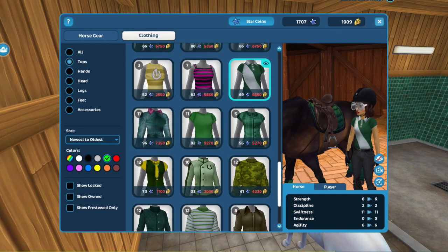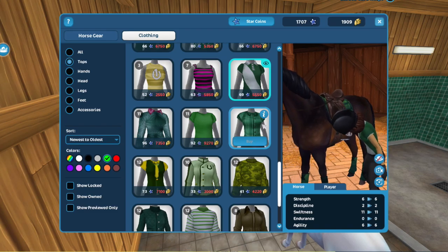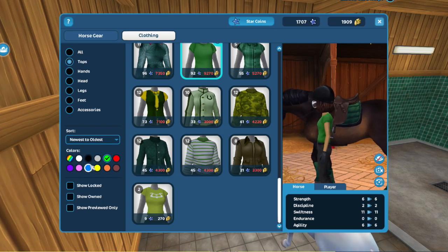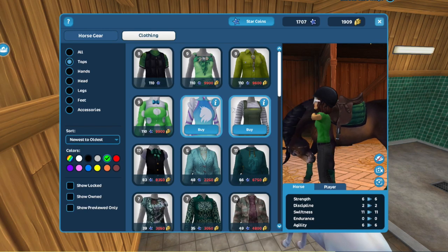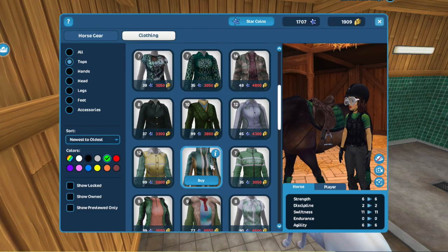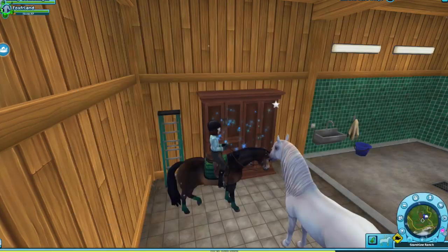Which one should we get? This one's cheaper — that one's like 110 Star Coins and this one's only 69. I think I should get the polo cause I could use it for other stuff too. I thought you could do green and brown — and there is brown on this too. I think we should just get the green polo: it's cheaper and could match lots of other stuff. I just bought it, so no backsies — let's put it on!